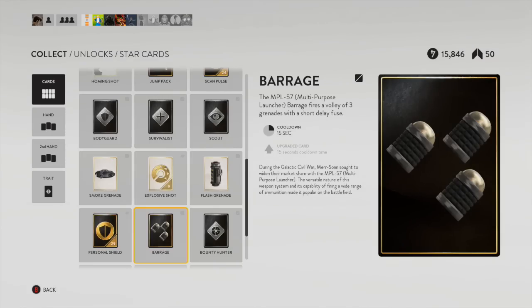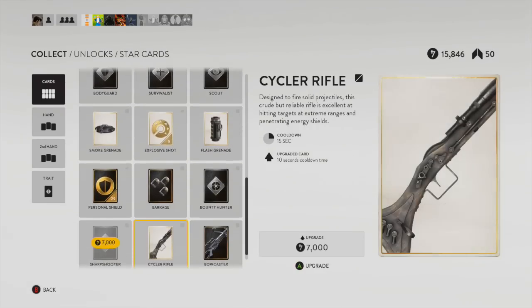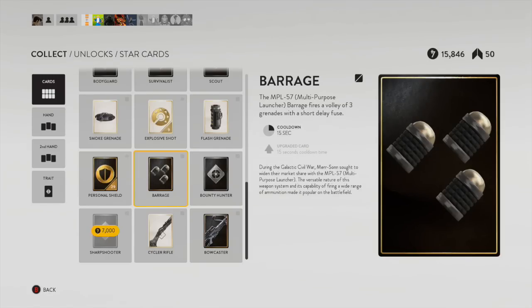Next we have Barrage — another excellent card. You pull out a grenade launcher and fire a volley of three grenades, each doing about 50 damage. It's not too difficult to get somebody with a couple grenades at once, and it is just incredibly handy. If you have any situation where you're in elevated terrain and want to get somebody that's a little around a corner, Barrage is great. It's definitely handy to have Scan Pulse with this thing. Barrage is just a great card — I abuse it, I feel dirty abusing it.